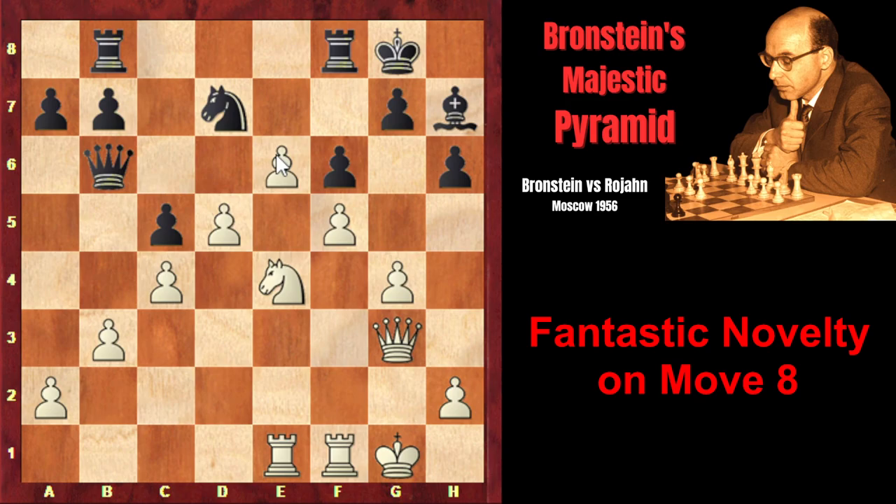e6 — now Branshteyn has two connected passed pawns, and he has finished the construction of his majestic pyramid, which completely squeezes black's position on the whole board — on the kingside, queenside, and in the center. Branshteyn has retained all of his pawns. Ne5: black achieved what he wanted, the knight is centralized, however all other pieces are very passively placed. The only knight on e5 cannot do anything, and Branshteyn continues his pawn storm.